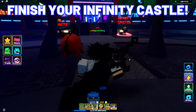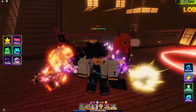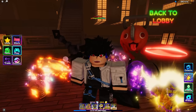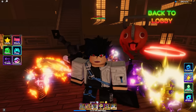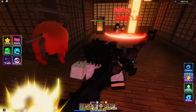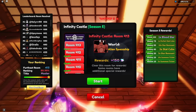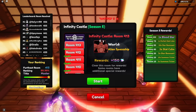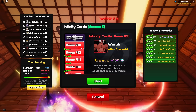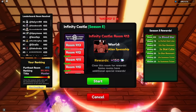The next step is to finish your infinity castle, since it will be resetting next week. Make sure you are in room 100 to get yourself the exclusive unit, which is Unohana from Bleach. Not only do you get the exclusive unit, you will also unlock various rewards, such as stat cubes for you to reroll your unit stats. Each room gives you 150 gems, which means when you finish room 100, you will get 15,000 gems — the fastest way to get gems right now in Anime Adventures.